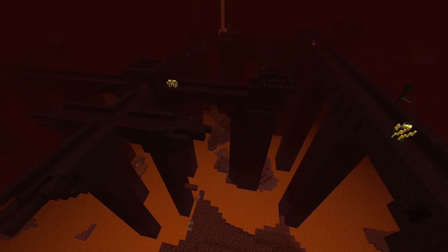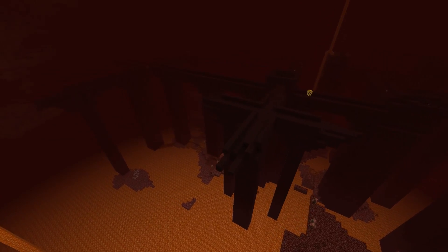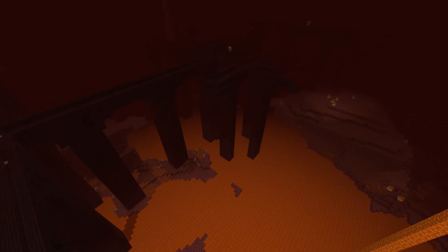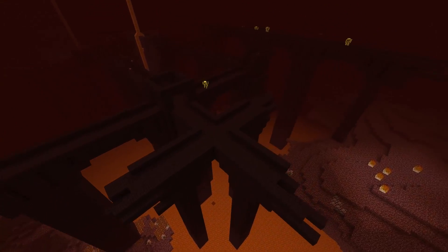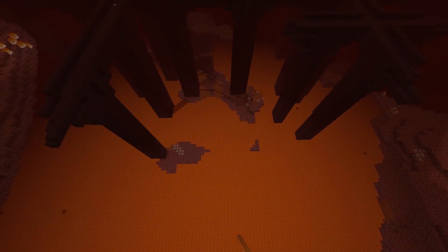By far your most important decision when building this farm is deciding where to build it. You want to find a fairly large nether fortress and then try to find a section with as few spawnable blocks as possible nearby. Obviously there will always be some, but minimizing that will really improve the rates. Typically fortresses that are over large oceans of lava are your best bet.